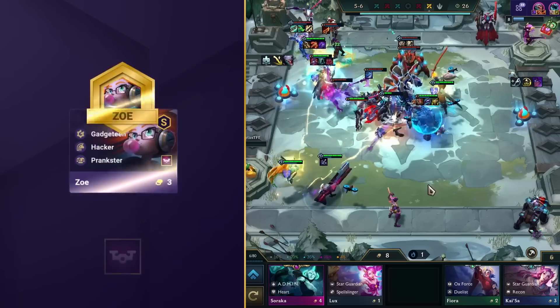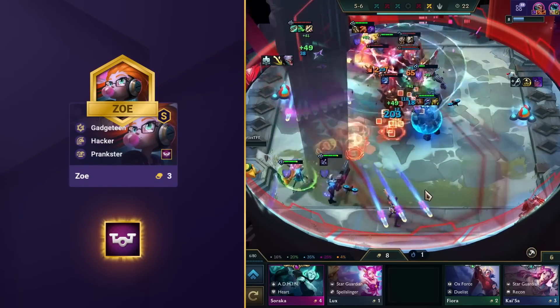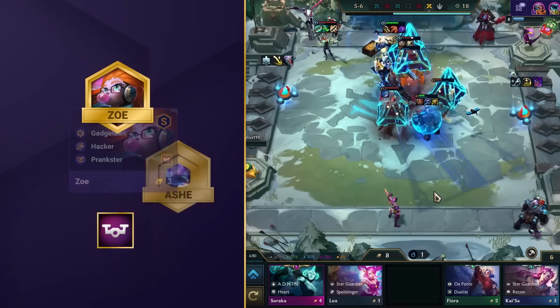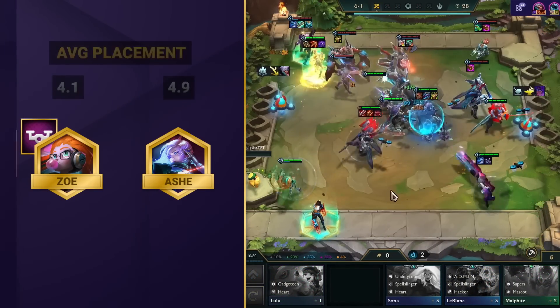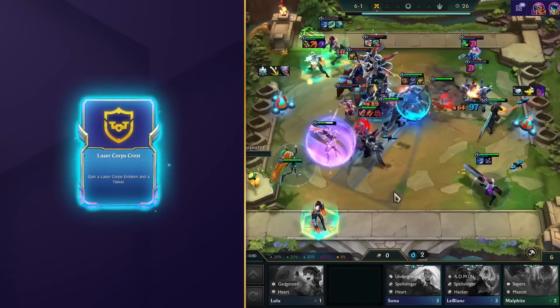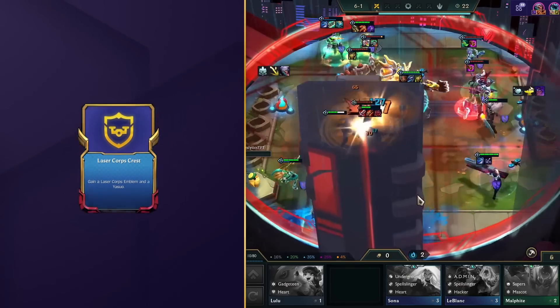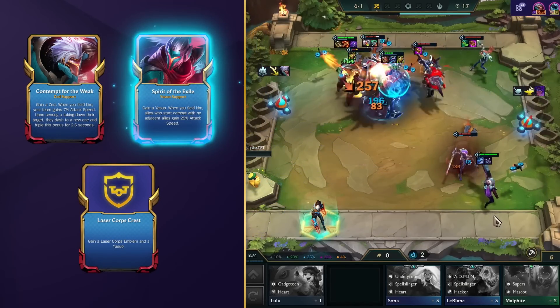As for your other units, in an ideal world you'll want to have a Laser Corpse emblem that you want to throw on your Zoe. However, any game of TFT is always unpredictable, so in case you don't get an emblem you can just continue playing Ash, although your average placement will drop if you keep playing a 1-cost in the late game. In case you do get lucky though, you'll see a Laser Corpse Heart, Crest, or Crown, which is obviously going to be an instant pickup. Other great augments that fit in just as well are any Zed Hero Augments, or even Yasuo Support Augment Spirit of the Exile.